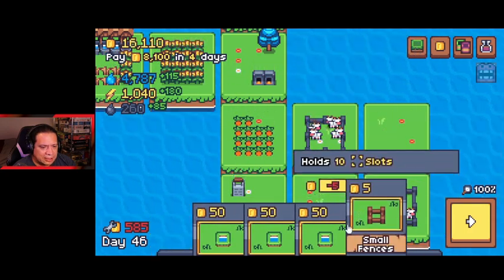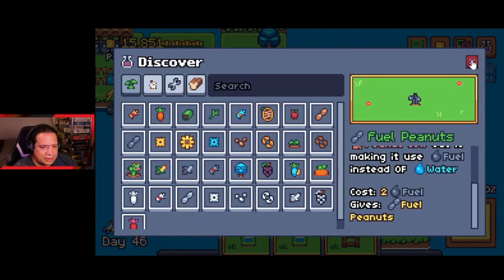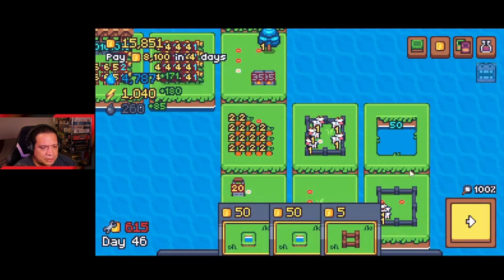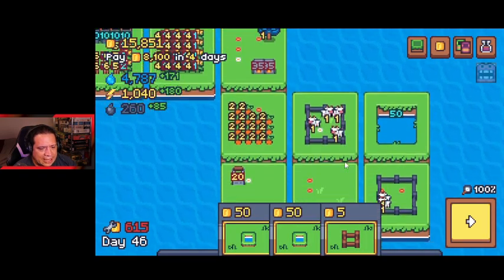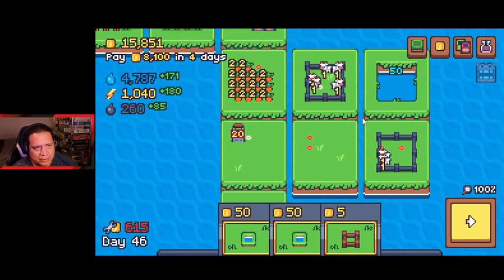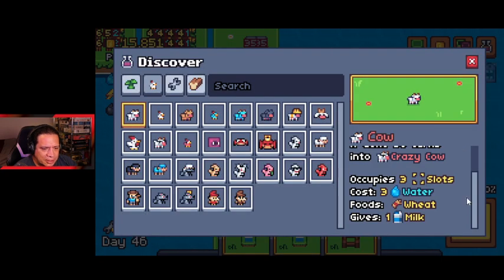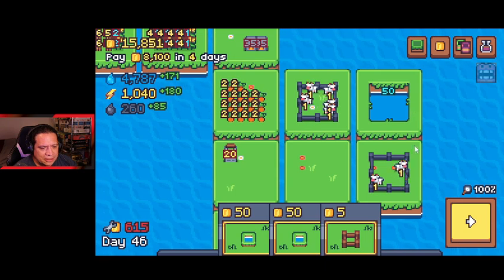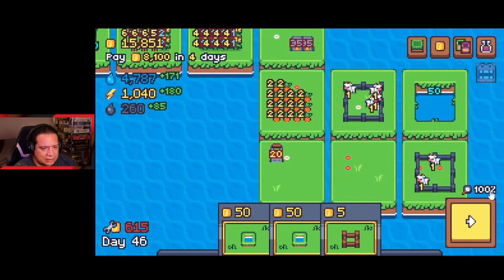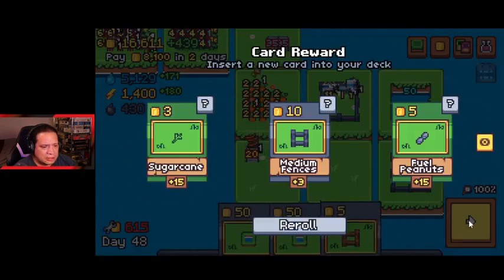I've got to buy this lake — it will help with the cost of animals. We'll build that there. In nerd mode you'll see these cows now don't require water — they usually require three water. With the lake they're drinking the lake water, so we no longer have to worry about that. We'll leave it in nerd mode for a bit, then go ahead and draw cards to get things moving.